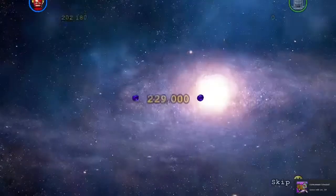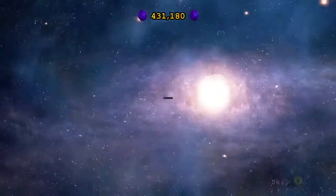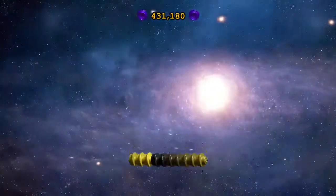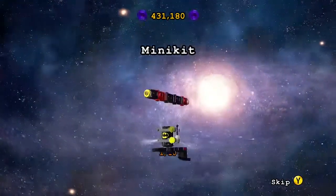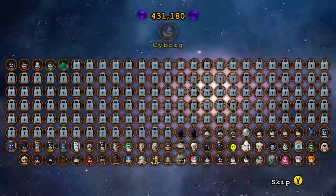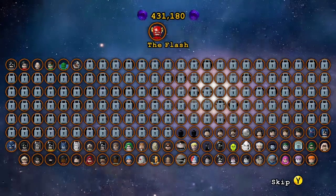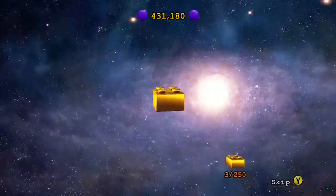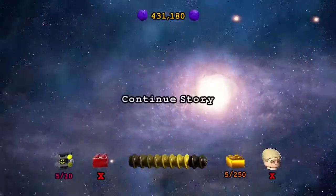31,180 Lego coins, and we got 100%! We did not get the Adam West in peril. We got 5 minikits in total. We unlocked Cyborg as a playable character. We also unlocked Slash, and Shazam was the character token we found. We got 2 gold bricks. Let's continue the story.